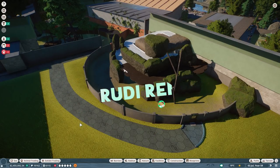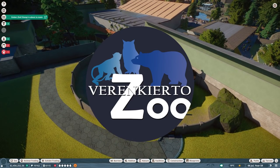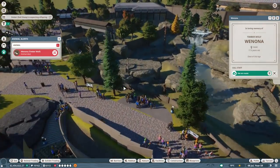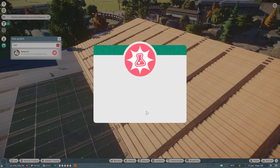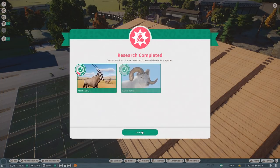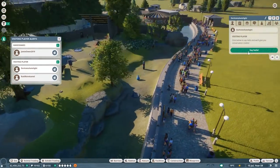Hello everyone, we are back in my franchise zoo. Welcome back to my channel and to Planet Zoo — today we're going to build the habitat for our capuchin monkey. We may have to pause the game occasionally because there's a known issue where animals sometimes don't drink, and I definitely don't want to risk the game getting broken.